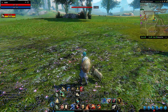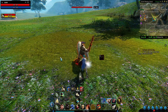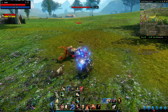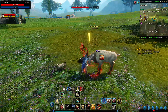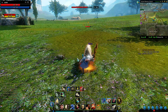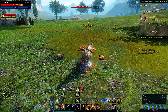With that, the pet now becomes a party member and will attack alongside me. As you can see, it's doing its best to deal damage to the caribou. I may have picked a much higher leveled encounter though.